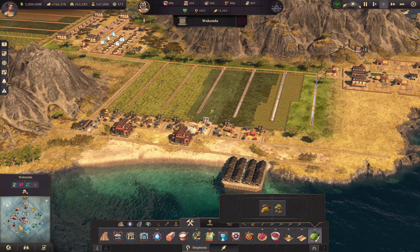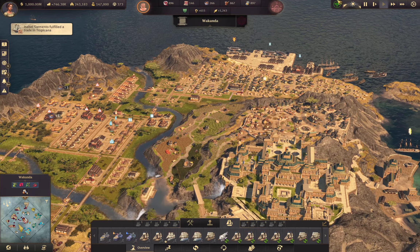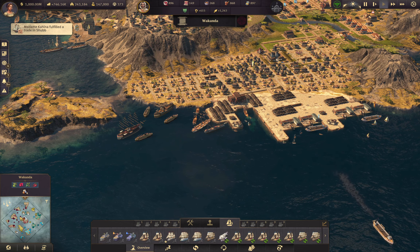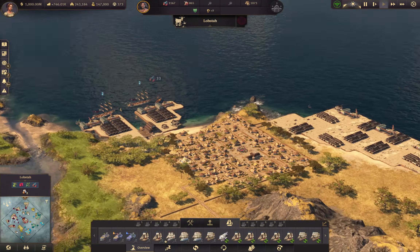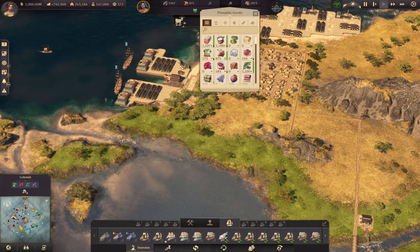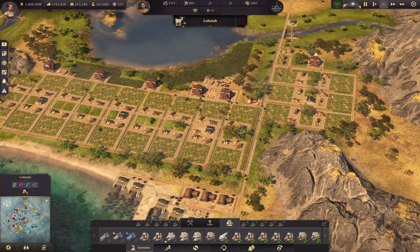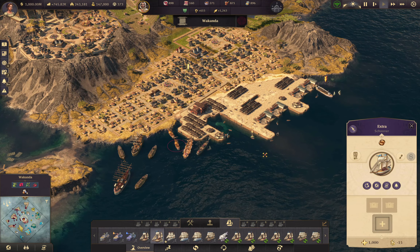That should fix the total teff output for the whole area — we just need to get a little schooner going around Wakanda doing this. Since Lobster Island is self-sustainable, we don't need to bring teff away from there — they have 1,200 stockpiled. Maybe we'll come get some just to bump it up, but a small schooner is all we need.